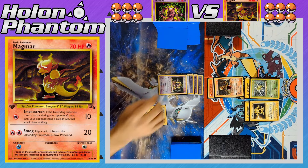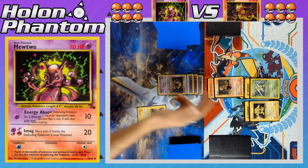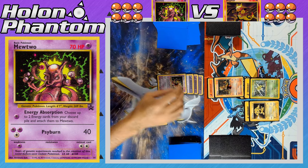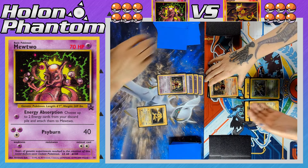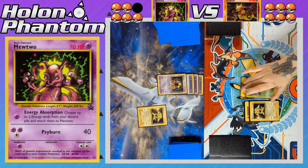On the Magmar side the player plays no cards, immediately attacking with Smokescreen, hitting Mewtwo for 10 damage. Then on the Mewtwo side, they play no cards — there's the attack Cyburn. The attack goes through the Smokescreen and Mewtwo takes their first prize card as they knock out the Magmar.